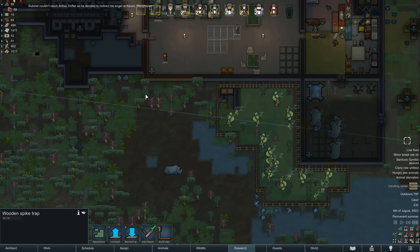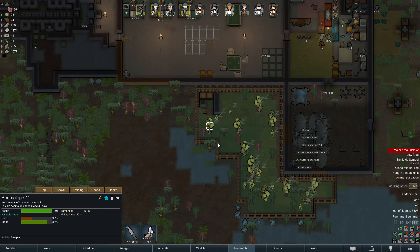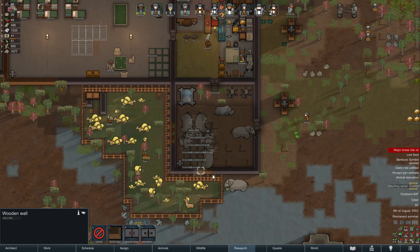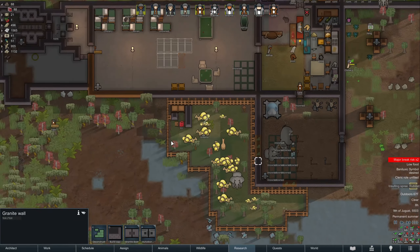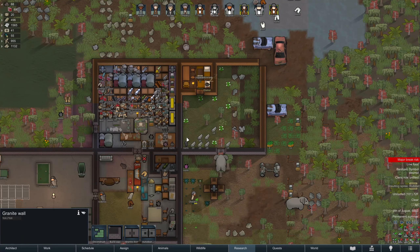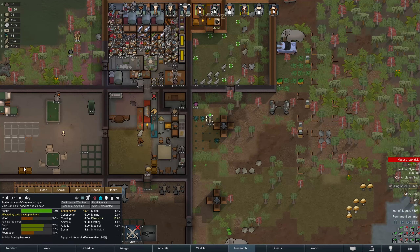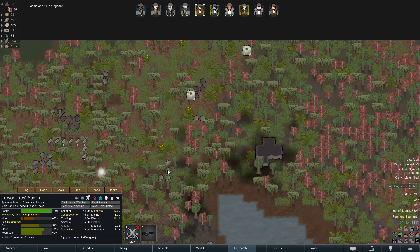Let's reinstall this stuff down here because we know this is where they're going to be entering. More boomalopes — when these die, this is going to be a huge problem because there's so many of them — chain reaction, everything's going to get lit up. We could deconstruct this wooden wall and replace it with granite. I don't know why our people have not begun planting anything yet. It is number one priority for a decent chunk of people.